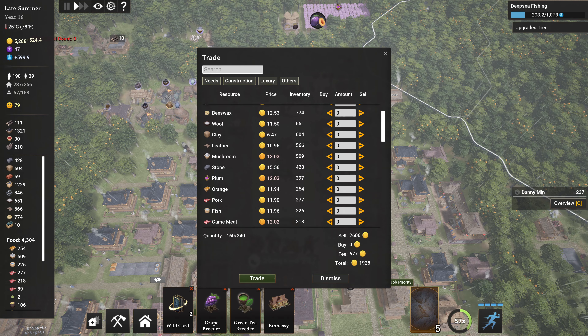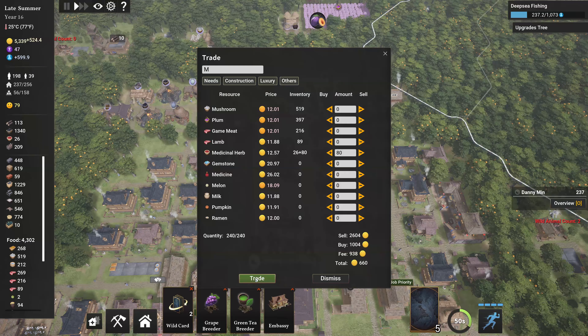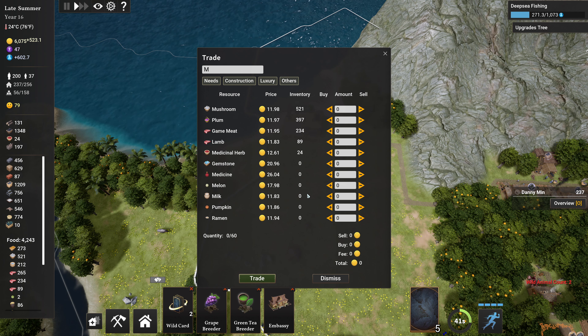I'll sell 100 of that and sell like 60 rice. And then I'm gonna buy medicinal herb. Yep, yep, yep — this is all good. Right, trade that.